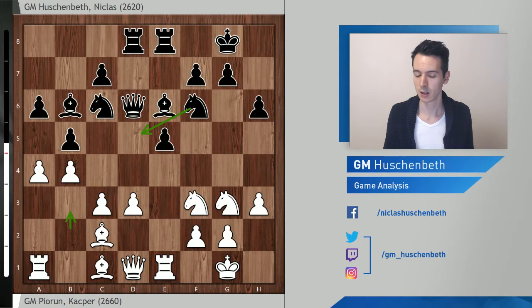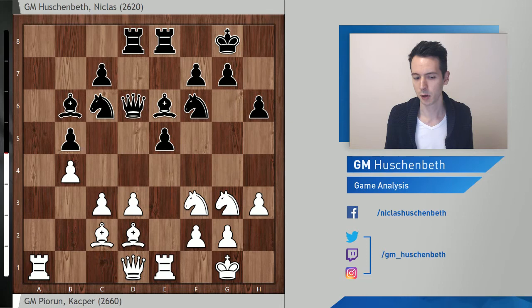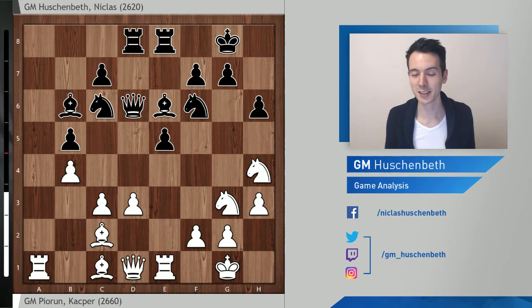My opponent took on b5, which is fine, but then blundered with knight h4 — a typical idea in these positions, but it just doesn't work here. Bishop d2 would have been the normal move, leaving the position equal. It's difficult for both sides to make progress. Black's piece configuration looks very nice, but how to make progress? If you play knight d5, you allow knight e4, for example.